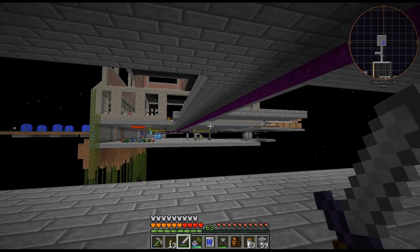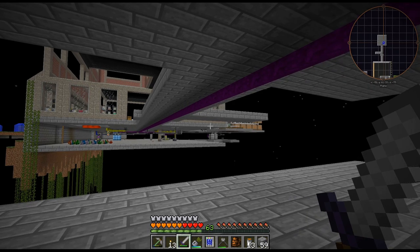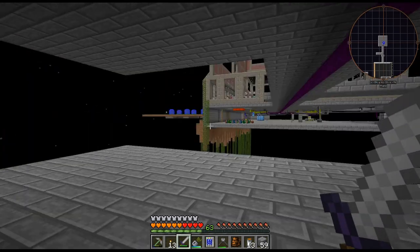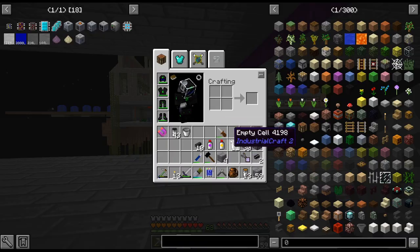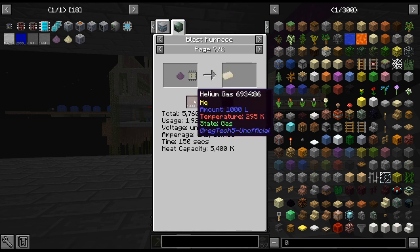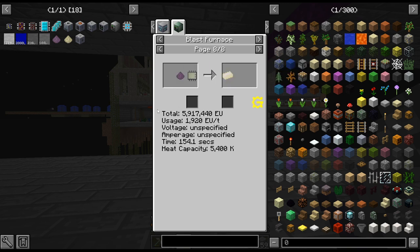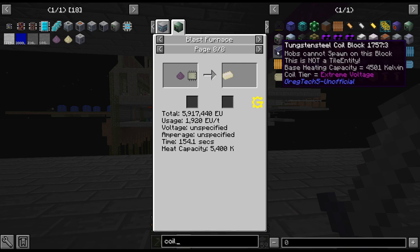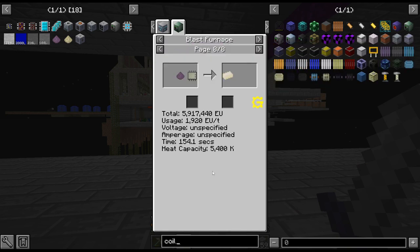A slight change of plan — as I was going to smelt up that melodic alloy dust, the blast furnace was not turning on, and it took me a second to realize. I was looking at it and I realized the heat capacity. We do not have that heat capacity — we are only at nichrome, so 3,600. We have to upgrade our thing two more times before we get to 5,400. So it's going to be a while before we get that, unfortunately. That's a little bit annoying.